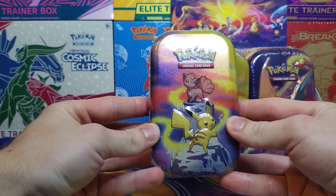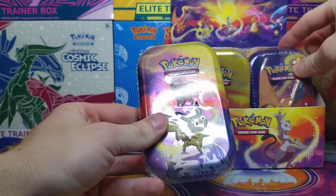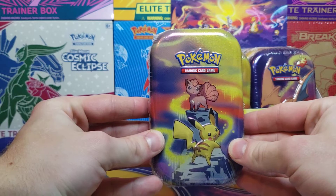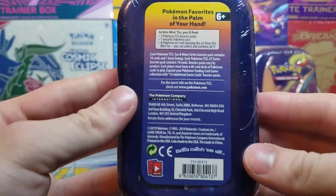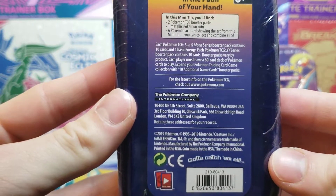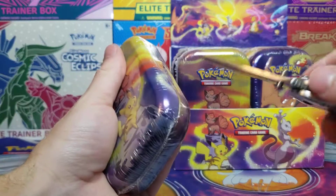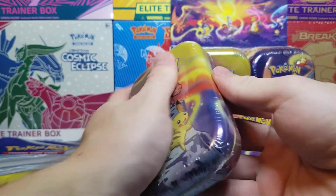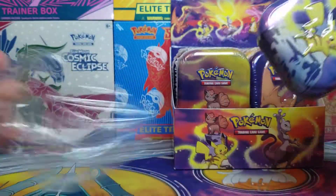These ones are the Power Tins featuring Pokemon like Charizard. But today we're opening up the Pikachu and Vulpix — mainly it's really just the Pikachu version. Take a look at the back, pause it if you want to read any of that. Opening it up quickly, it's got two booster packs, a coin, and an art card that features the art of the tin itself.